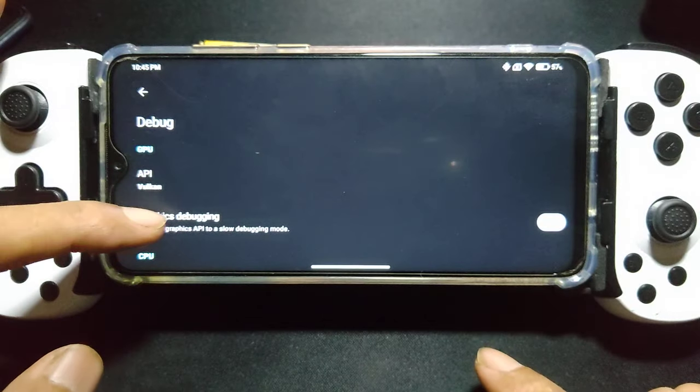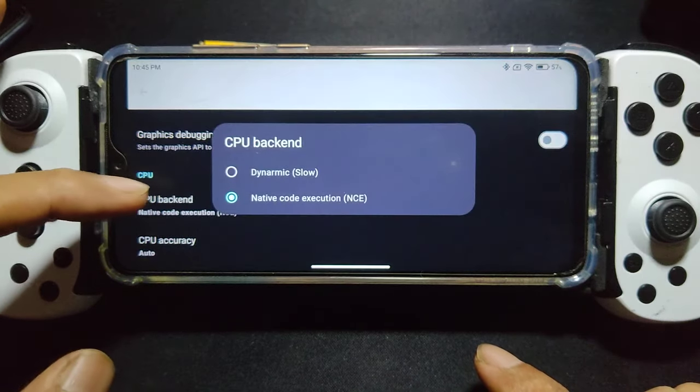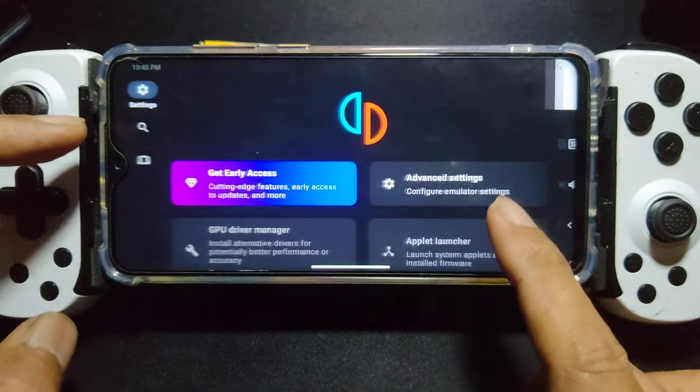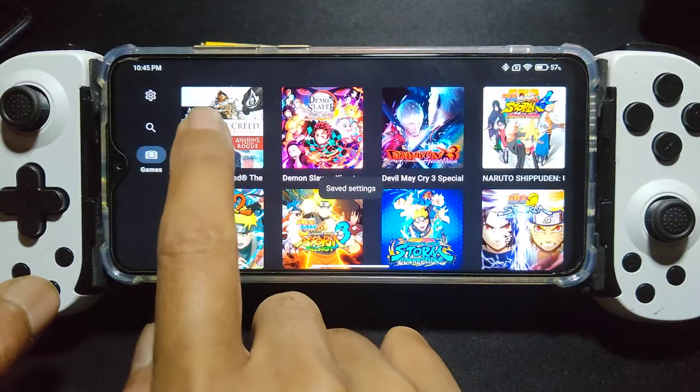Debug Vulkan — you can see. Fast memory. Let's begin.